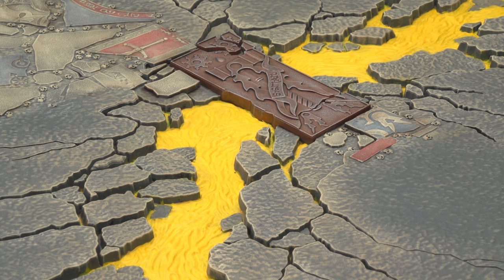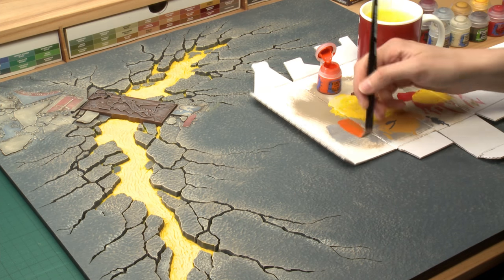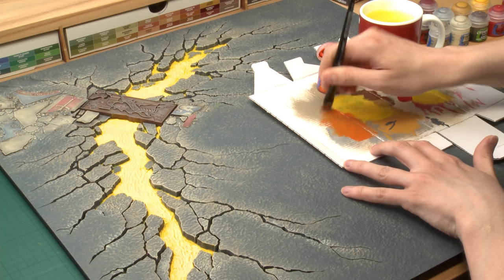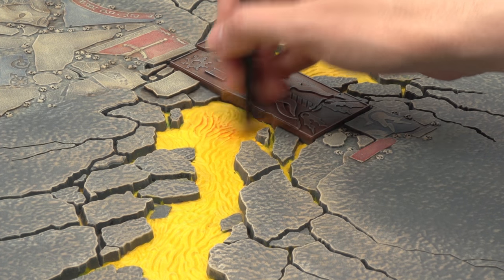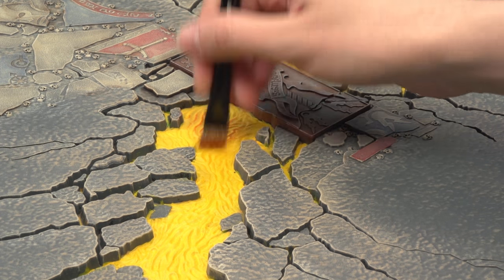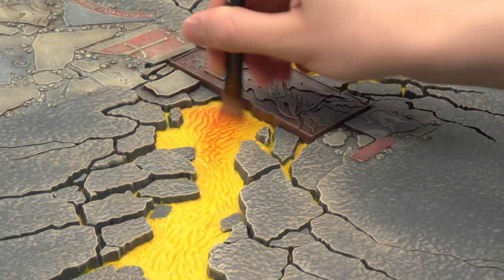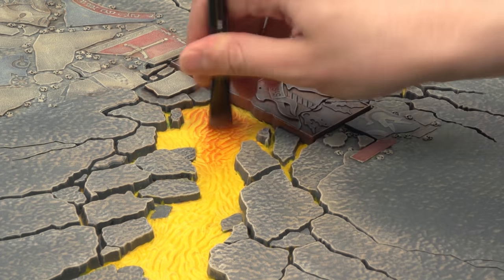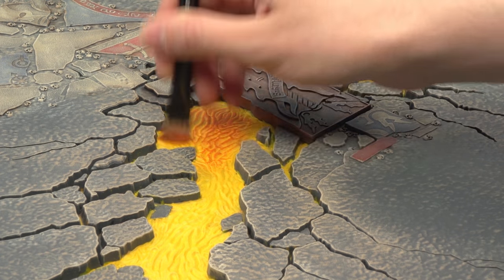I've just finished applying the third coat of Flash Gitz Yellow and you can see I've built up to a really bright vibrant yellow, which is perfect for the next step. We're going to dry brush it with Troll Slayer Orange. I'm starting with my large dry brush but I do advise having some small dry brushes on hand as you get close to the cracks. Make sure you've got very little paint on your brush and then lightly dry brush this towards the middle of the lava. Keep the yellow showing as you get closer to the edge. Switch to a smaller brush for the little cracks, following the same principle - keep orange towards the middle and let yellow show strongly at the edges.